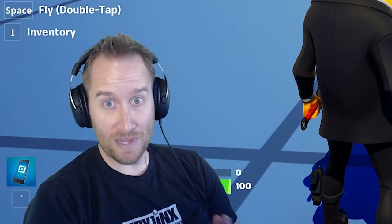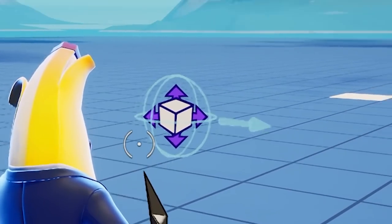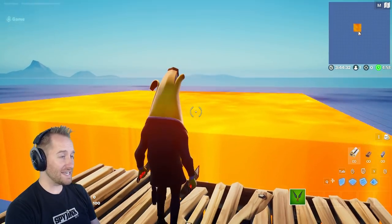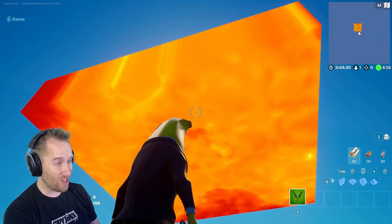I missed something really important from yesterday's update. They've updated the prop mover so that it now works on lava. The lava moves, and now you can have a true 'the floor is lava' map.